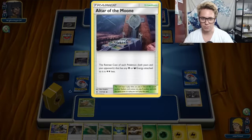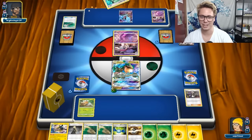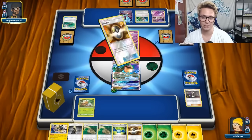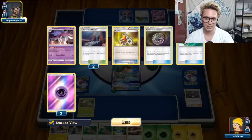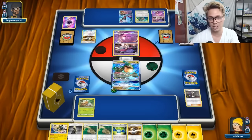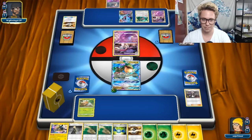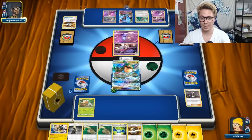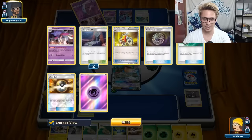We've got an Altar of the Moon in play - very good for Malamar decks these days. They are going to Field Blower it just to be able to Instruct for more cards. They had a hand with just two Inkays and two Malamars. Looks like they are going to Ultra Ball their hand away for a Lele to get things moving. They could very well pop my Rayquaza in the active position with Dawn Wings Necrozma, which would be a bummer. They didn't get a Lele at all - they got another Inkay.